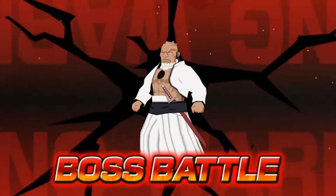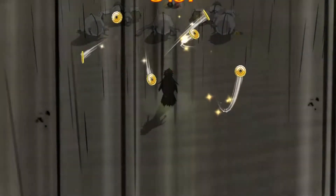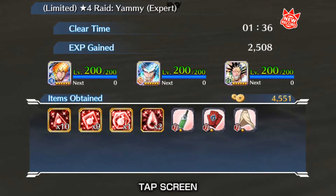All right. Hopefully we can one shot with our tension type. Oh so close, that was so close. I didn't see what dropped from Yami. Hopefully a 4 star. Nope. And 1 minute 36. So 11 seconds faster than the NAD build. So really really nice.